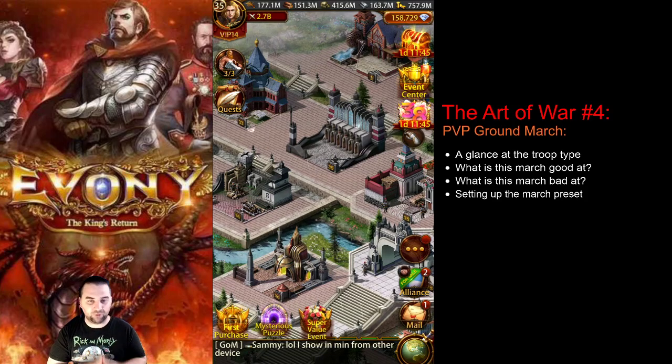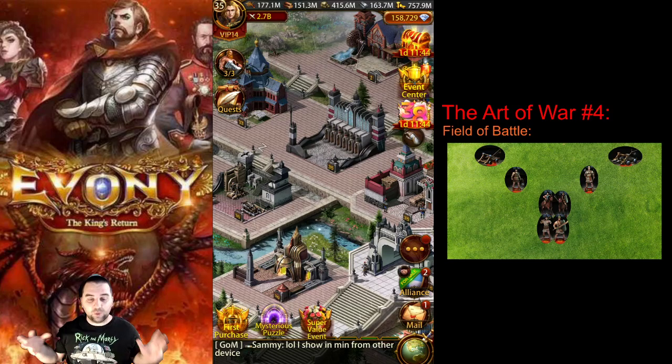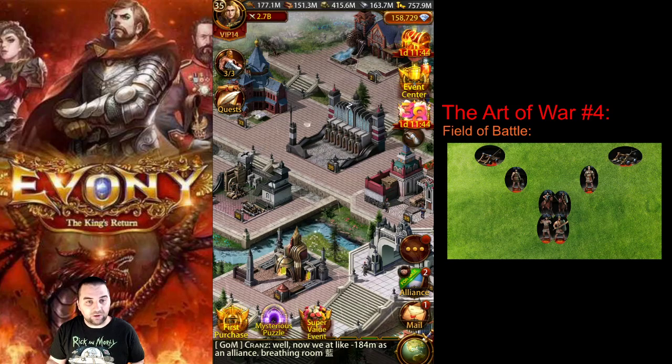The video is about a PvP ground march. It's useful to talk about what the battle looks like when the ground are actually engaging. The field of battle looks something like this when your ground are engaged in the fighting. The siege have been fighting the siege, as they do. The cavalry have already started to attack other cavalry when they came into range, and if they've managed to finish off that cavalry, or if the ground have come into range, they might switch over to attacking ground troops. So there's a melee kind of cluster in the middle.